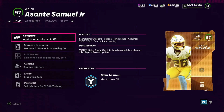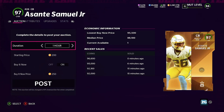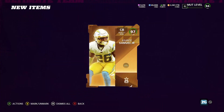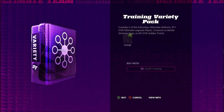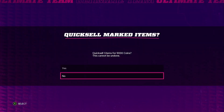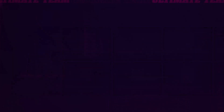We get a 97 Asante Samuel Jr. Let's see what he's going for — 100,000 coins. So those two 97s got us back to the exact same spot. We got 9,000 training left over, so we're going to open a Training Variety pack and see if we can get some luck. We get 10K right there — that brings our total up a little bit more.